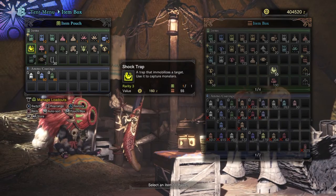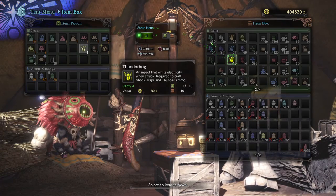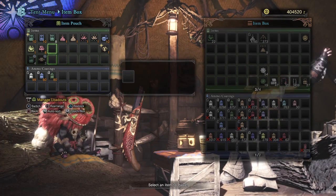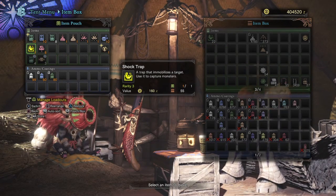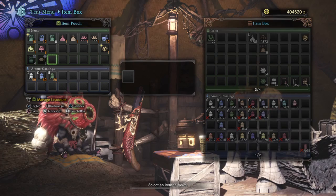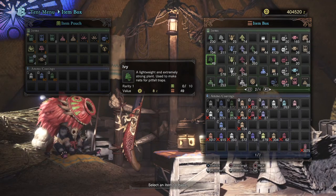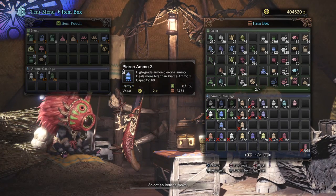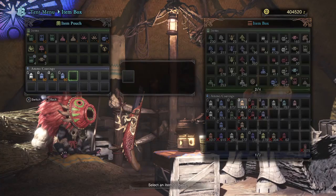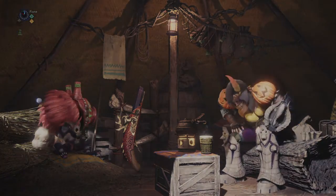Let's manage our stuff. From the last fight, we have a one-shot trap and a tranq bomb. So if we can capture him, so much the better — if not, that's okay. We also want more ammunition and sticky ammo. I guess we're ready.